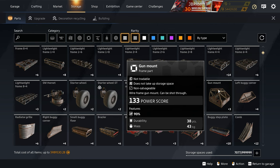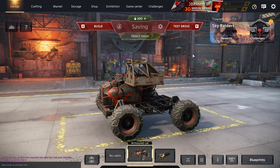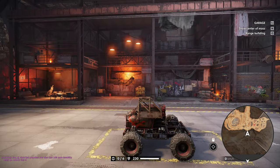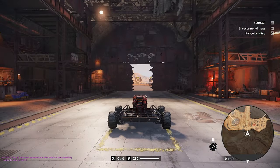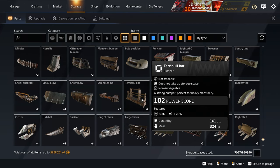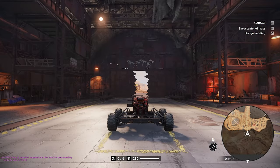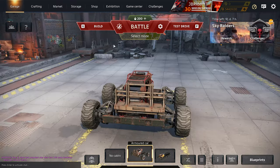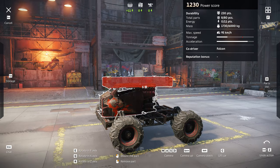Special structural parts are items like buggy floors and the gun mount, because they let damage through. This gun mount is 38 durability — if I add it to my creation, my cabin still has 230 durability. Adding the gun mount will not increase its durability. Same goes for bumpers — the Terry bull bar has 161 durability, but adding it still leaves me at 230.